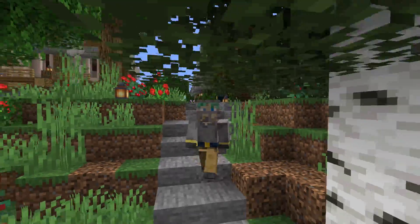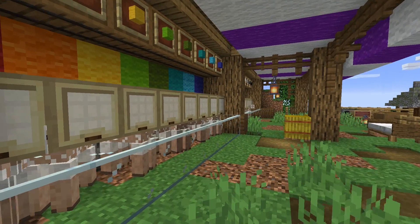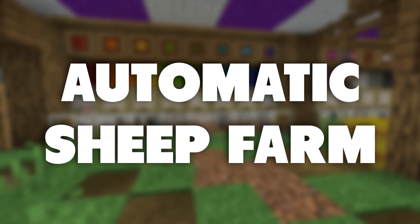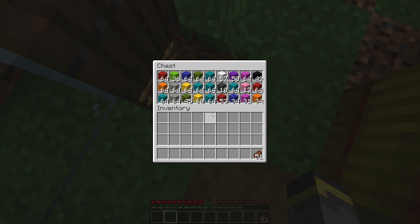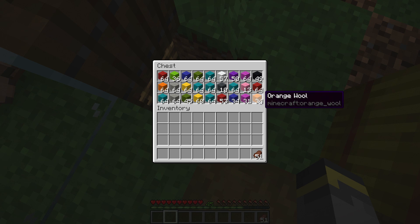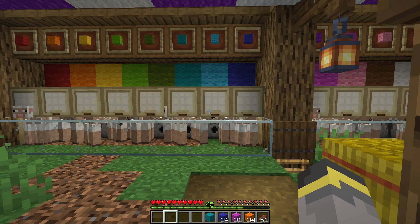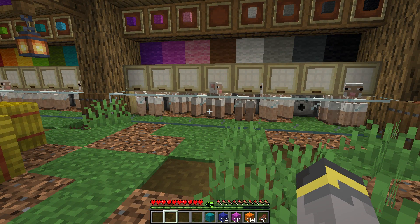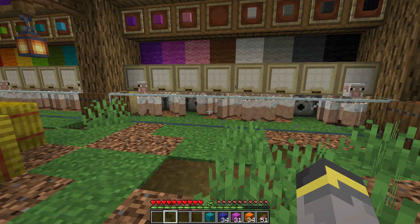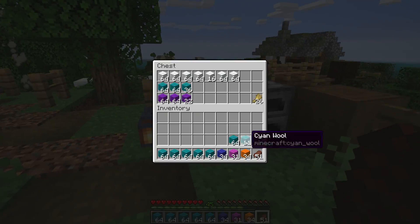Our next farm can actually be found right over here in my guide world. Farm number two is a sheep farm. You absolutely should set up a sheep farm in your survival world — it's free building blocks, free colorful building blocks. Sheep farms are very easy to set up. All you need is a sheep, a dispenser, a tiny bit of redstone, and some shears, and you're pretty much good to go.